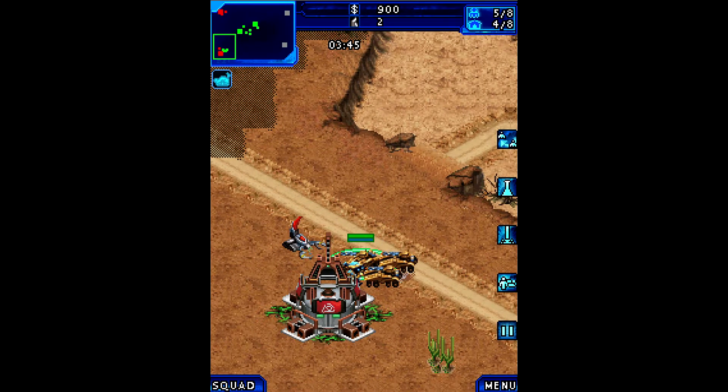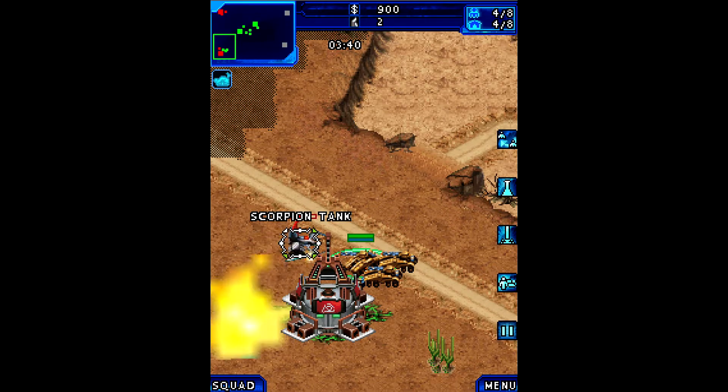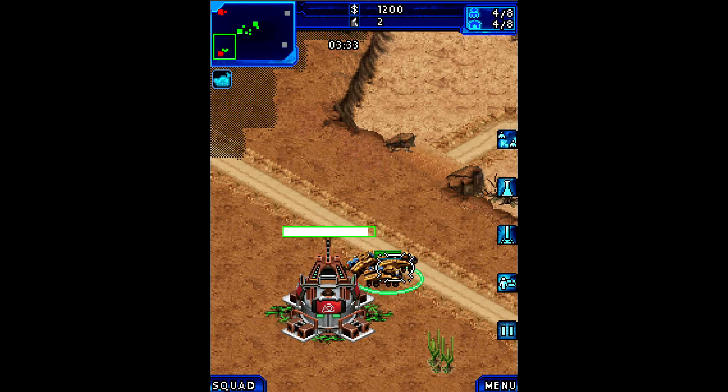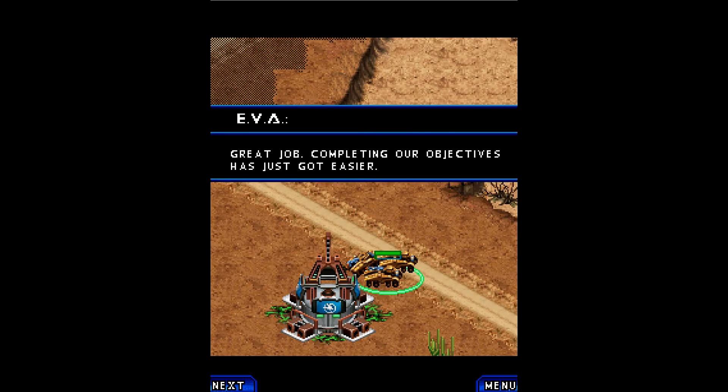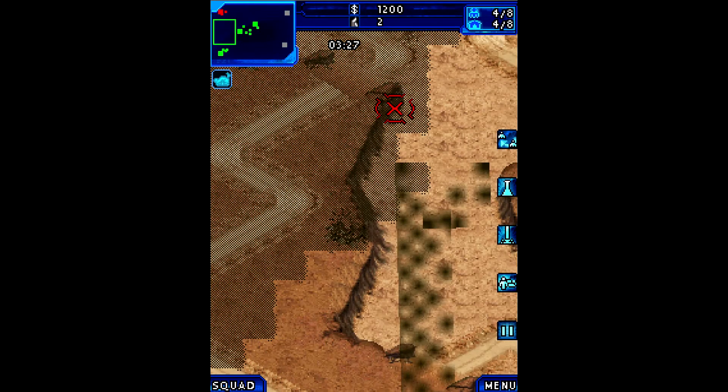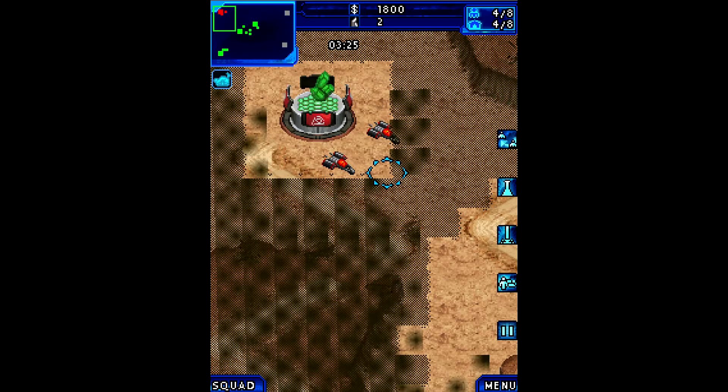Let's check out just how well defended this is — not that well. So this guy here is a goner. I've got my special anti-scorpion tank unit, so this shouldn't be too much of a problem. Ability is ready — field repair. That's neat. It looks like this goes faster the more units you have around it. Great job — completing your objectives has just got easier.